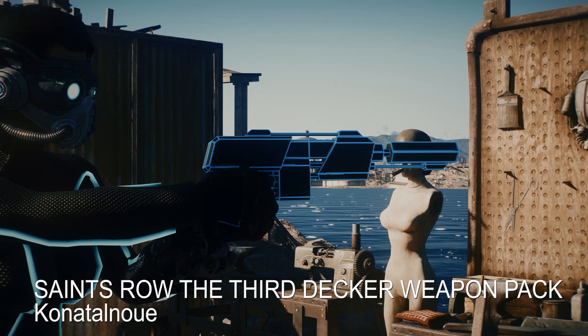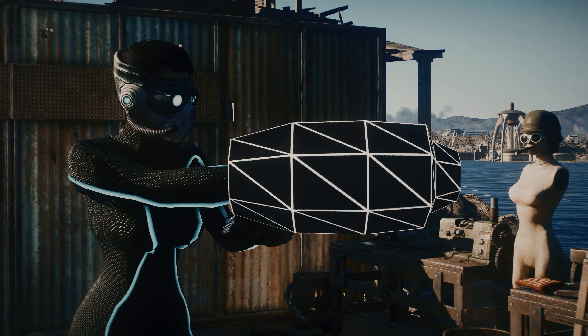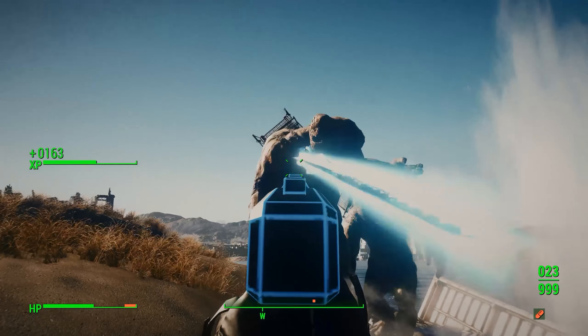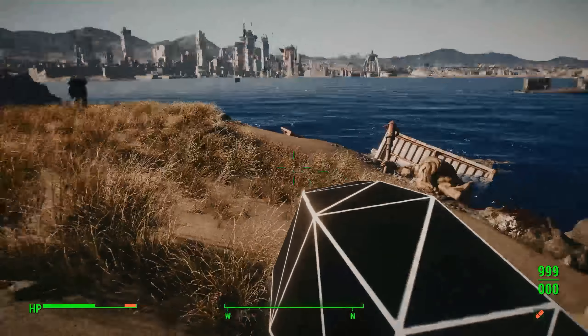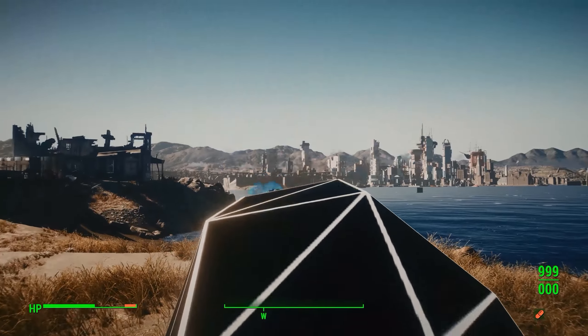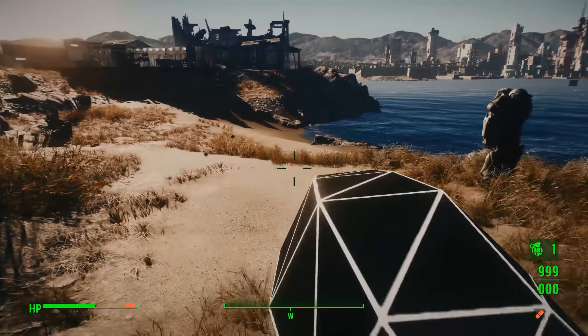Saints Row the Third Decker Weapon Pack by Connatal New. This is a set that comes with a blaster, a buster, and a hammer that you can use to batter your foes Saints Row style. They don't really fit in with the base game, but they were pretty fun to use, so if you're into that sort of thing, go for it. And there's an electric grenade, too.